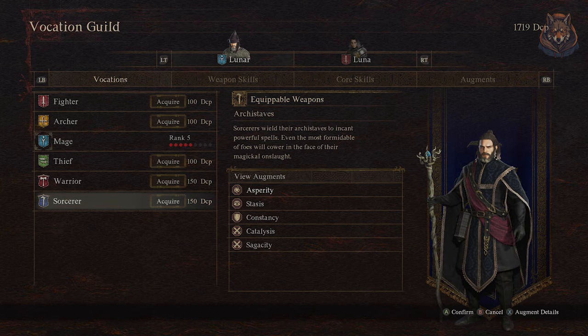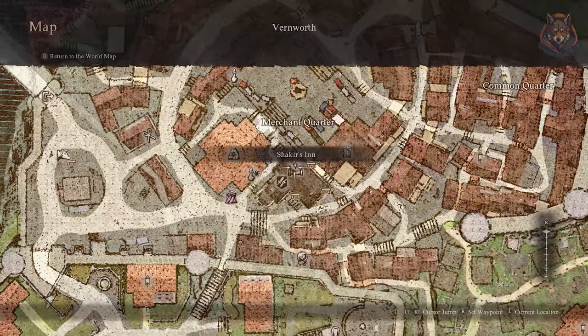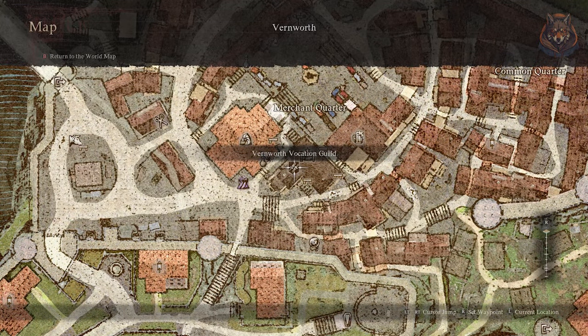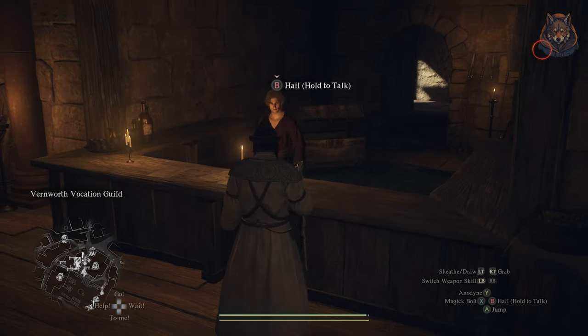To get these you must complete the side mission Vocation Frustration, but the game doesn't show you exactly where to go in the quest so you gotta figure it out a bit. To start the quest, speak with Klaus who runs the Vernworth Vocation Guild, and you can do this as soon as you arrive in Vernworth.